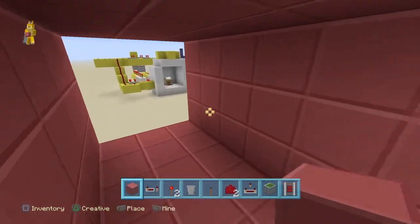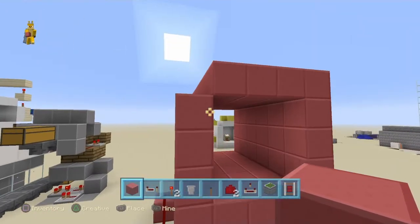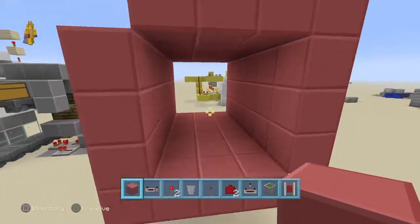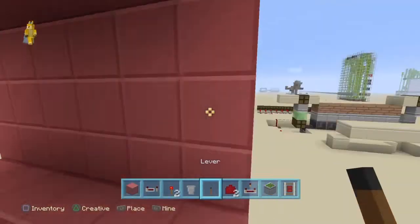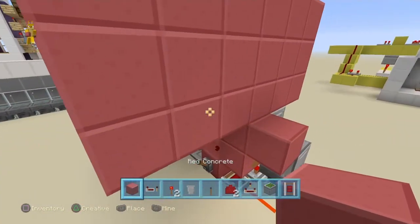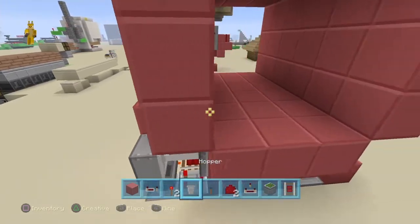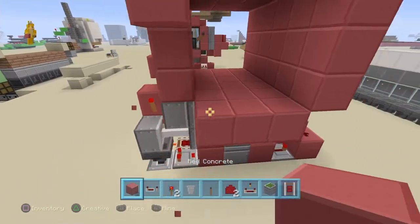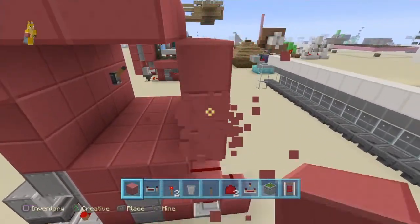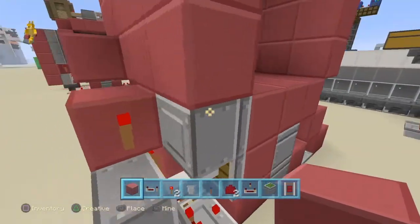Now that you have done all of that and are ready for the next step, you want to place a little tube here. You can decorate it all you want — I am going to keep it nice and simple. We are going to have a lever right here; you can have it anywhere. Then we are going to want to have our little framework, and I am going to make all of these go away so we can see our outline a bit clearer.